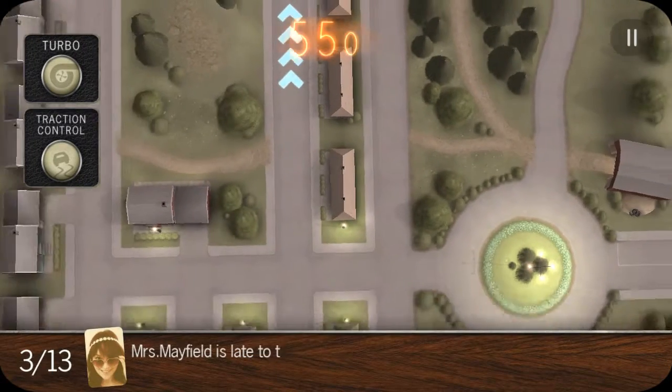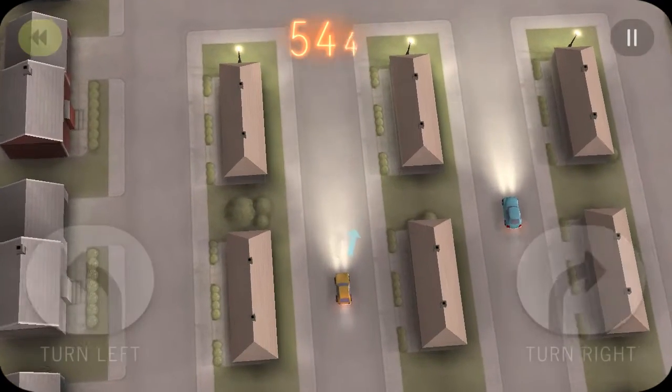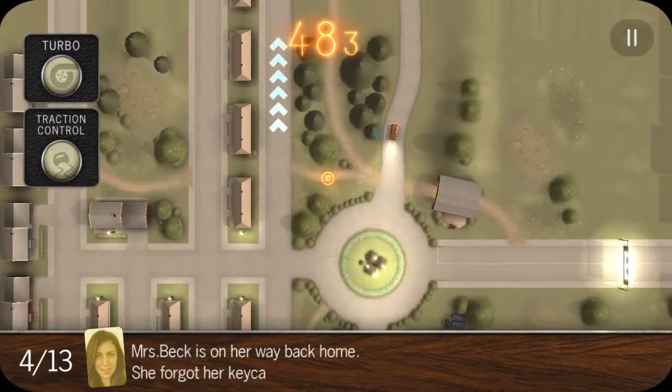The objectives get harder and harder because now I have to avoid all my previous cars as well, and the distance I have to travel becomes longer and longer. Now I have to get Mrs. Mayfield to work, so I need to navigate her route too. You'll notice a small arrow indicator telling you which direction to head if you get off track.